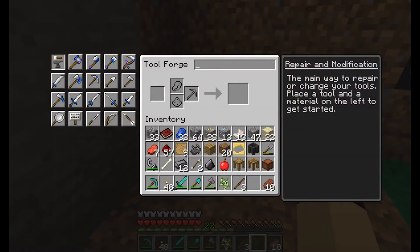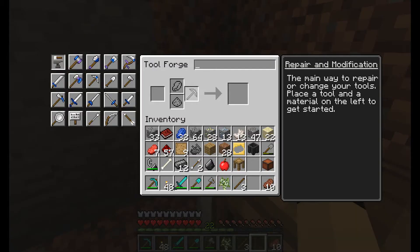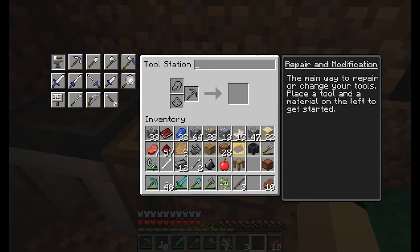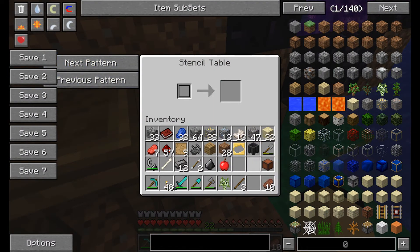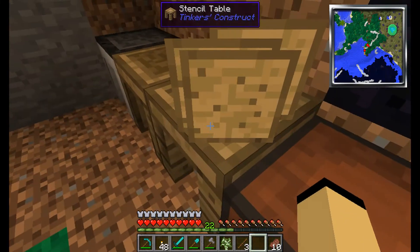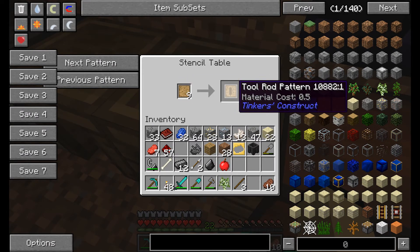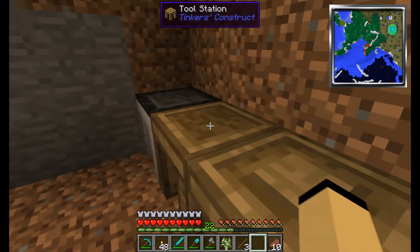Wait, that's the exact same thing as this right? Oh wait, I think I'm stupid. Yes, I'm stupid. Okay, now we need a pickaxe thing — pickaxe head. Oh, okay, that's why I needed this. Now I need a stencil table. Let's throw all my blank patterns in there. Okay — tool rod, pickaxe head. We only need a tool rod and a pickaxe head right now.